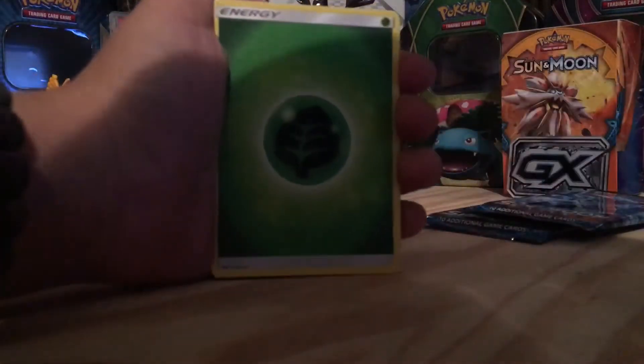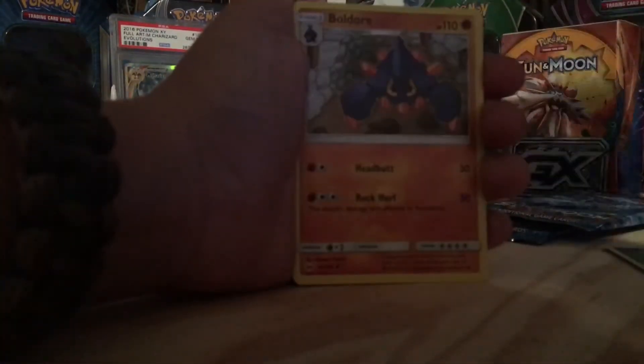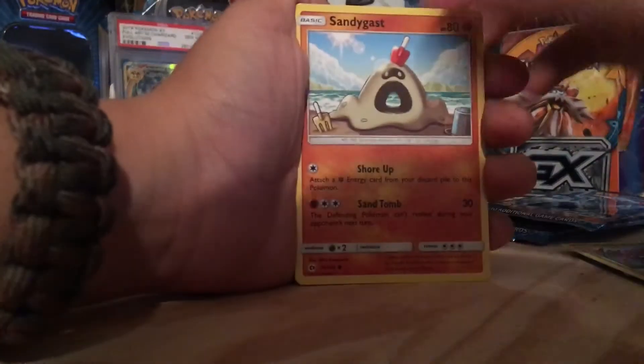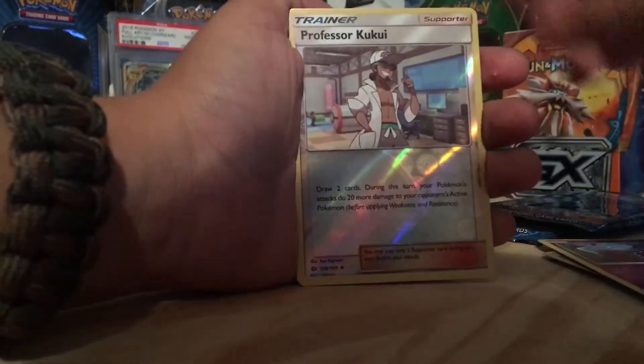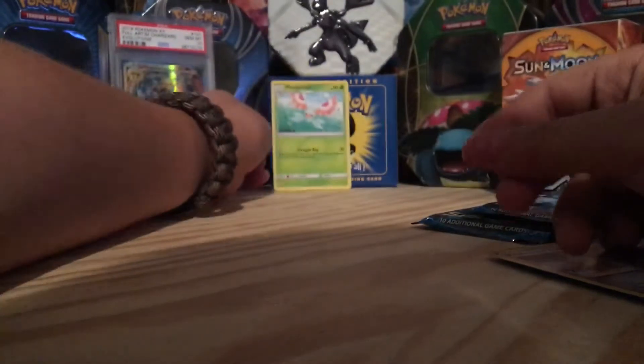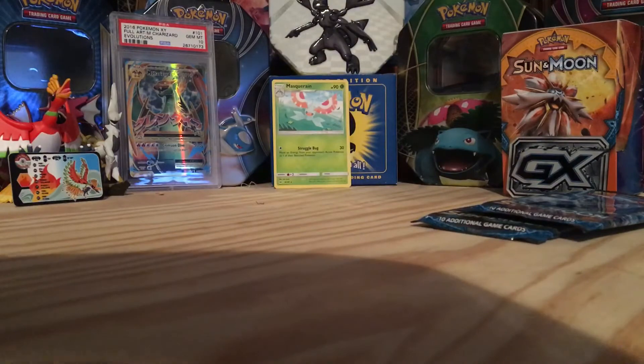I am giving away these codes. Okay, there's that code. From Pack 1: grass energy, Lily, Buldur, Great Ball, Scatterbug, Caterpie, Sandygast, Rockruff, Cosmog, Professor Kukui, and Maschiff. I like that card. These are gonna go in my pile.